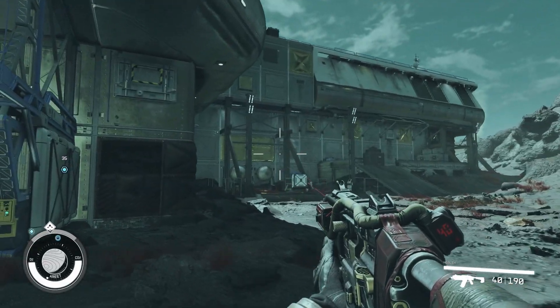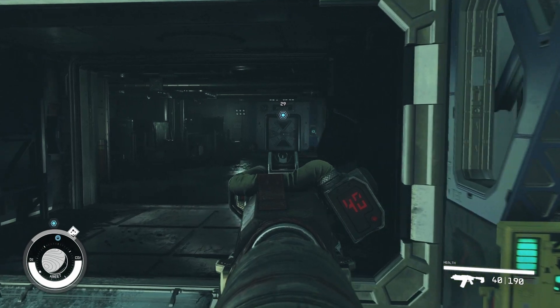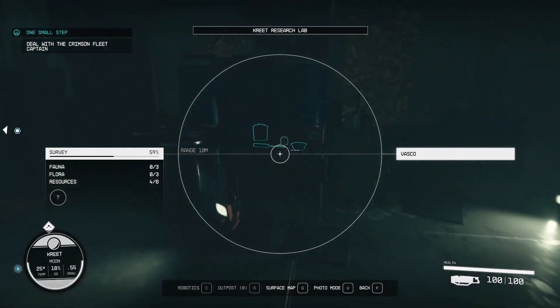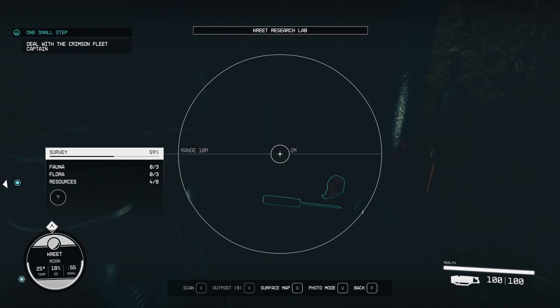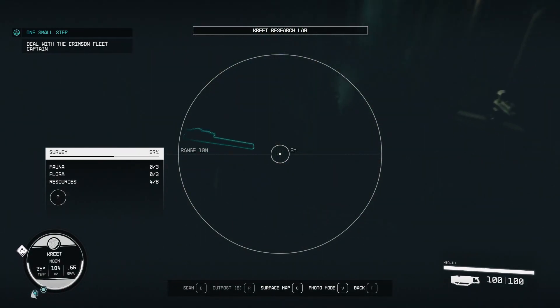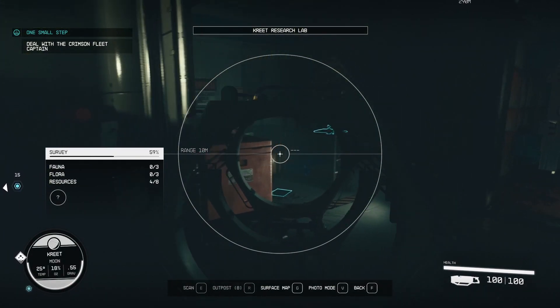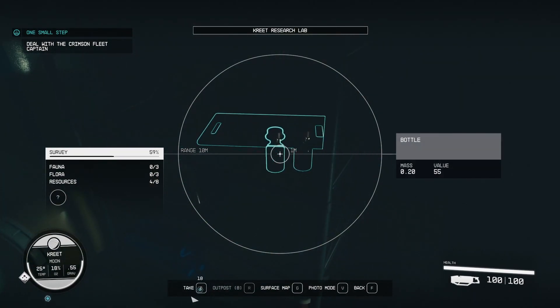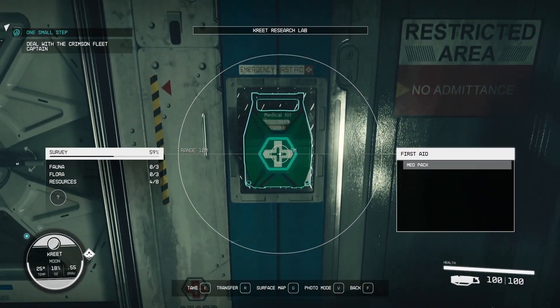We're going to go say hello to the unscrupulous, violent pirates. Got some Chunks Cola, a succulent, a microscope - I don't know why I'm taking stuff but RPG tendencies tell me I need to take stuff. That is a health kit though.